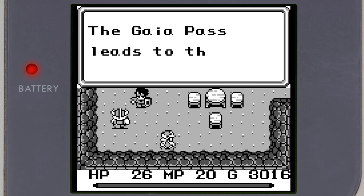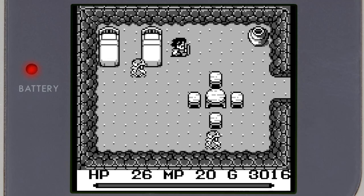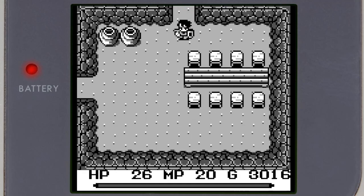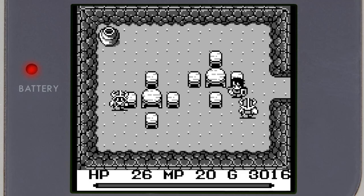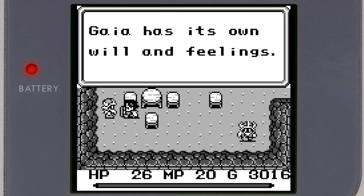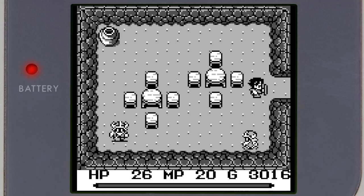To use the trolley you have to oil it. We are going to need that oil — you can get it at the store to the south. The airship went to the west, the Gaia Pass leads to the western land. Lots likes the mine — he went there today. Don't go around correcting my spelling. He's looking for some silver with a capital S. Hedgehog. Gaia has its own will and feelings — it likes silver, strange.